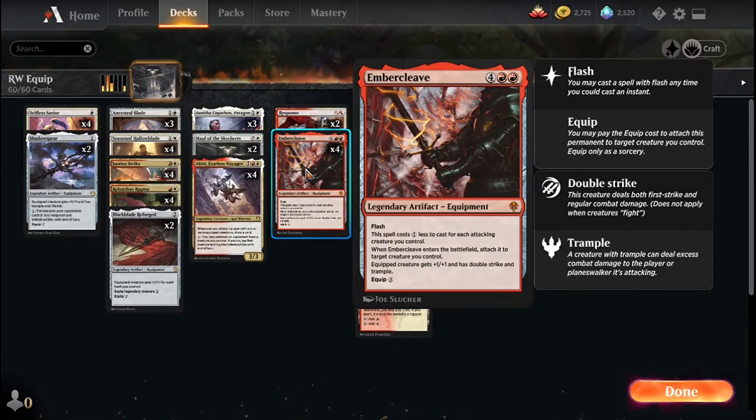There's also Embercleave — four copies of this because you usually want it every game. It gives plus one plus one, double strike, and trample, costs less for each attacking creature, has flash, and auto-equips.